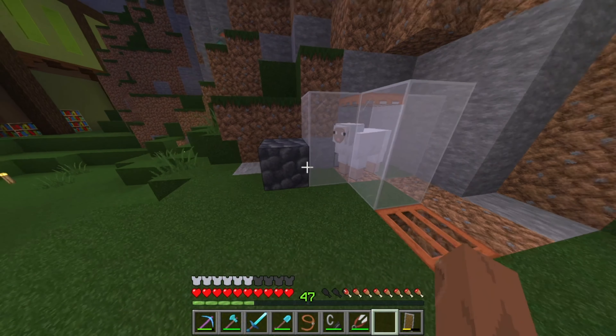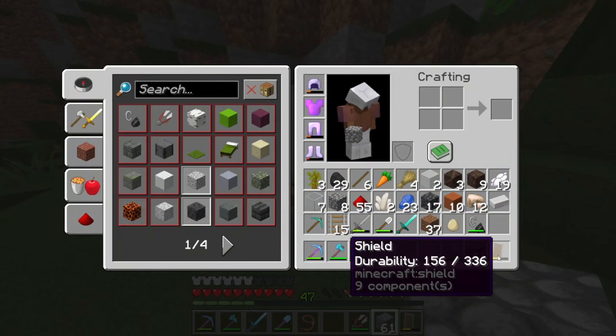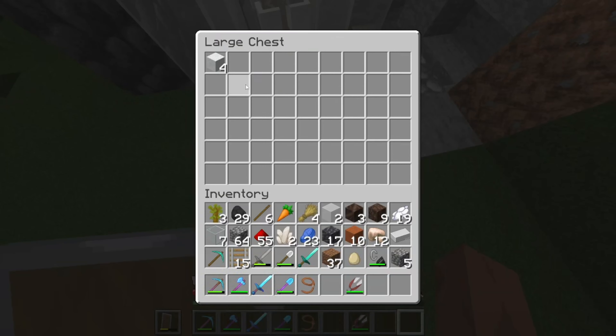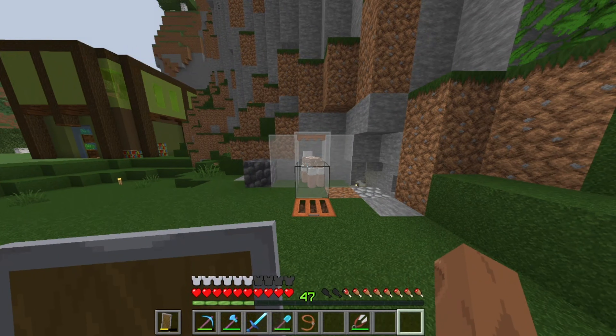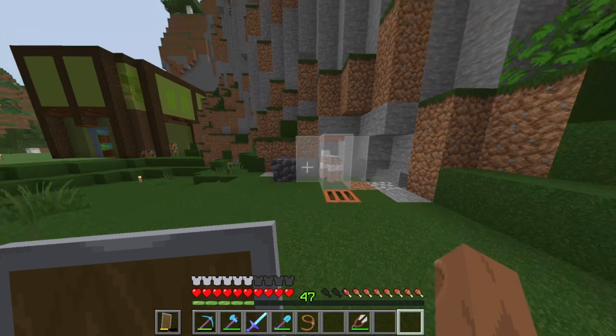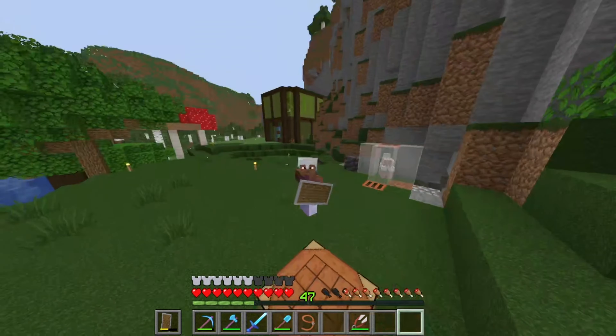Alright, we're having some technical difficulties. Alright, we fixed it. It's fixed, it works. As you can see here, the wool is going into the chest. So this is the first automatic farm of the series. It's a nice wool farm, and you know what? It counts as a farm — because I'm counting it as a farm.